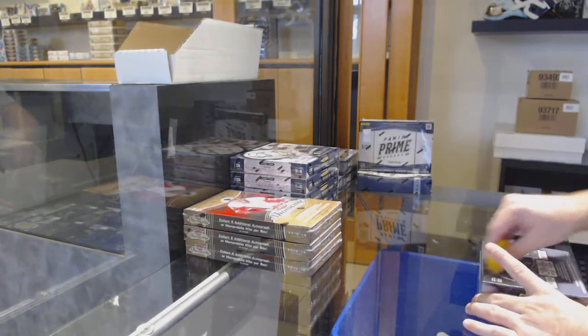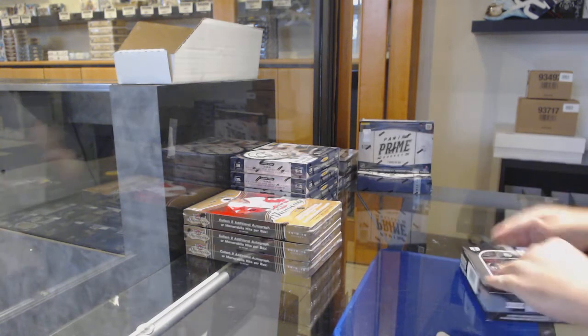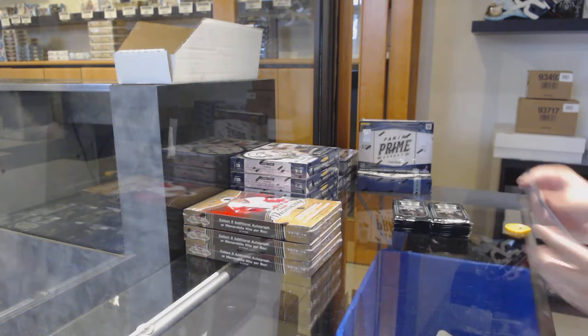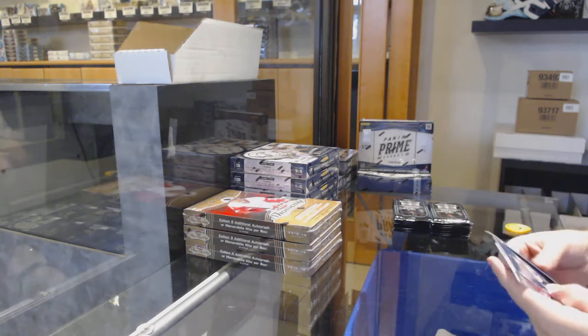Here we go, starting off CNC break number 11881. We have the Platinum 2 box break. Dubula cards always see a nice spike in the playoff time, which is great for us.